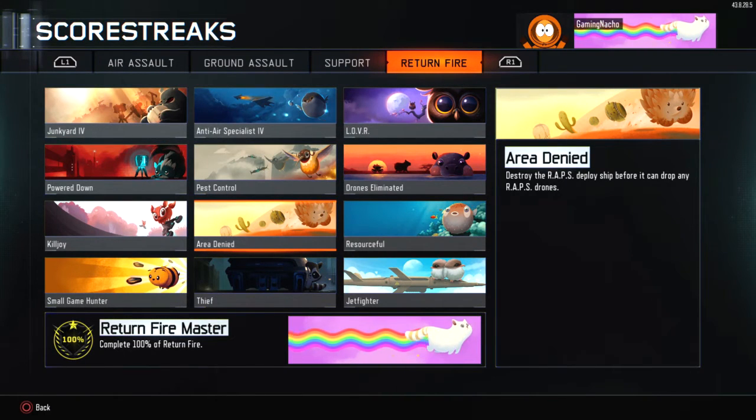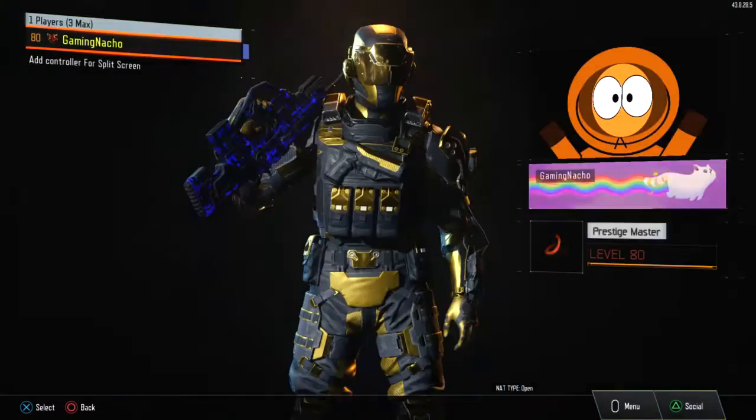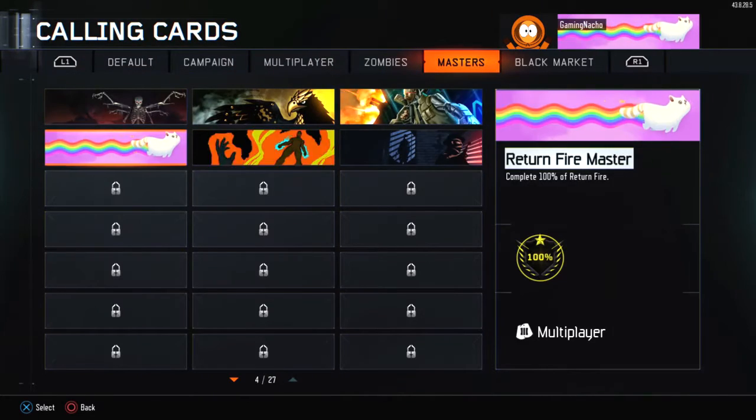This is the Wraps title right here. Going along to the mastery titles, these are the animated ones, and I think the Nyan Cat is one of the best animated ones. I have a couple of them here, but from all of them you can see it's one of the best.